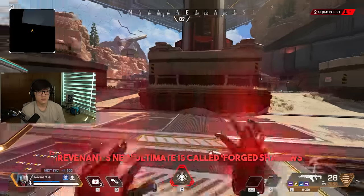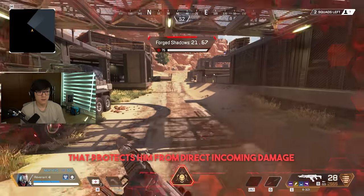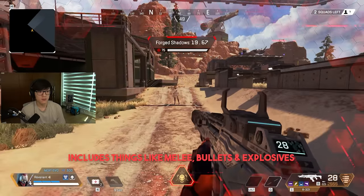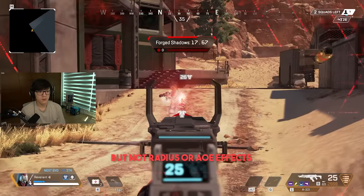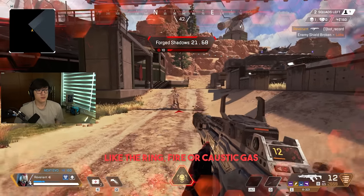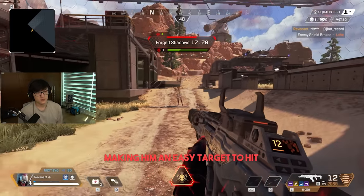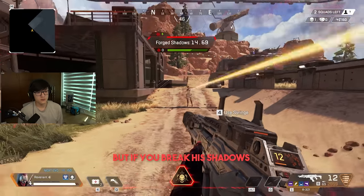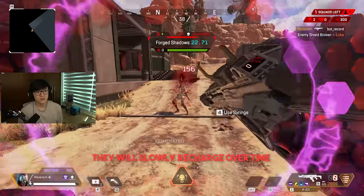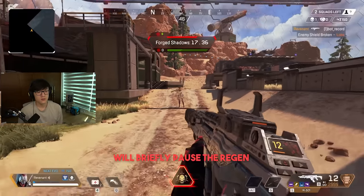Revenant's new ultimate is called Forge Shadows, which creates a shroud of shadows around him that protects him from direct incoming damage — including melee, bullets, and explosives — but not radius or AoE effects like the ring, fire, or caustic gas. The shroud increases Revenant's upper body hitbox, making him an easier target to hit when he's barreling down on you. But if you break his shadows, they will start to slowly recharge over time, and damaging Revenant while they are recharging will briefly pause the regen.